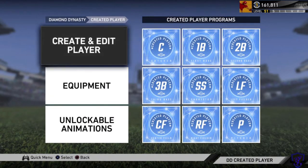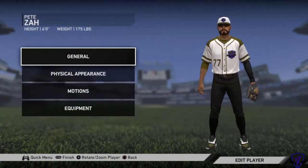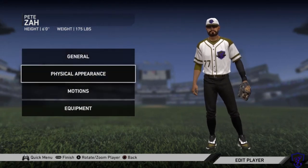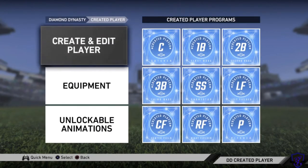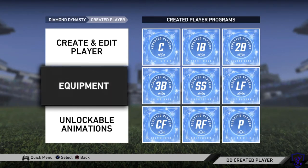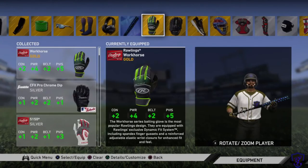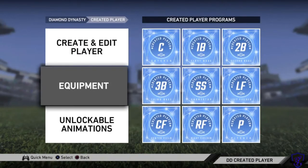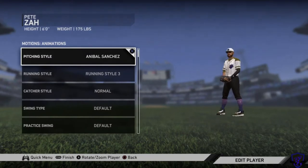To get your CAP started, go into the Diamond Dynasty menu and create your player. Get started with the menus, build your player — all of which can be changed later if you don't like something. You can start with a random build, then press options when you're ready and build your player. Come back to change the appearance later. After that you'll get a notification that new moments have been added where you can level up your card. First, check the equipment screen and add whatever you have available. Unlockable animations are cool but not necessary, so you can look at those later.